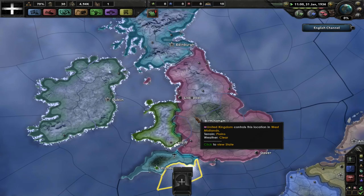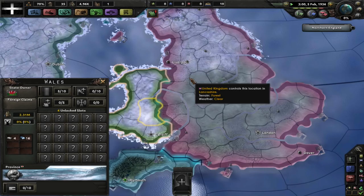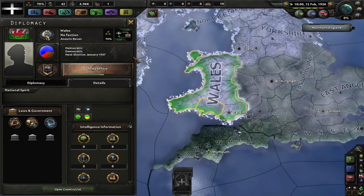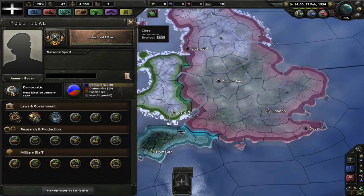I'll leave a link to this mod in the description below. The nations do not start out automatically — you have to load up in a non-Ironman save, release them, then reload and play as them. Now what's this light blue color? Those nations actually have factories, so they want to be going down the industrial efforts. Scotland knows what they're doing. Wales are just useless — well, we're all sort of useless, but they're more useless.